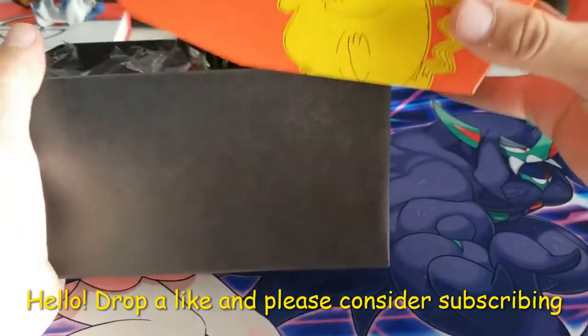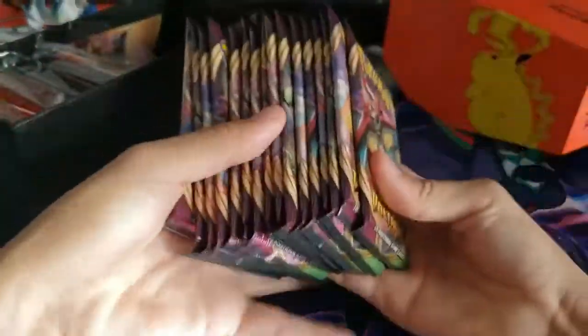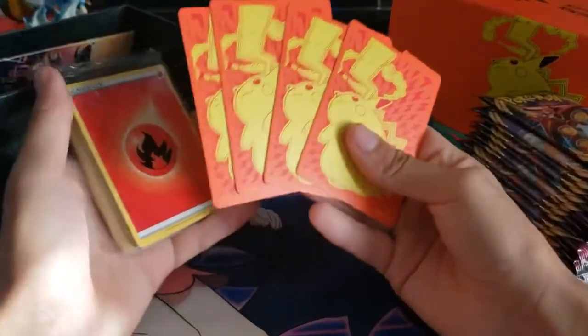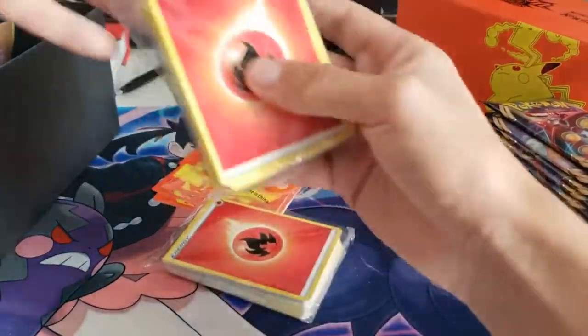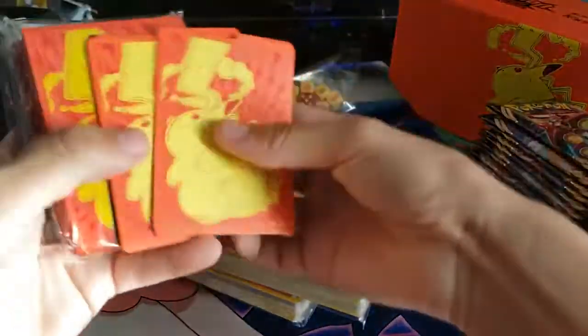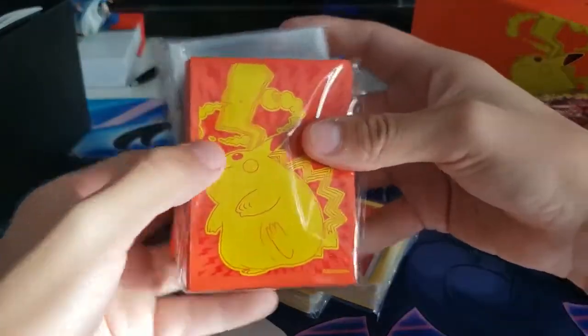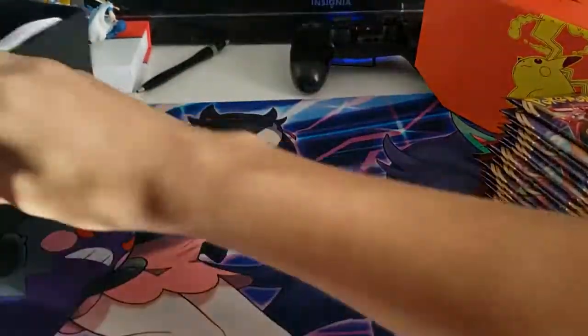Hello everybody and welcome back to my channel, my name is tdu50 aka Moro. Today we have a Vivid Voltage elite trainer box. I've already opened two elite trainer boxes so I have all 16 packs here for a really big opening. Within the elite trainer box we have card dividers, dice, counters, and a lot of energies. I'm not gonna open the energies. I purchased two so I have a double set.